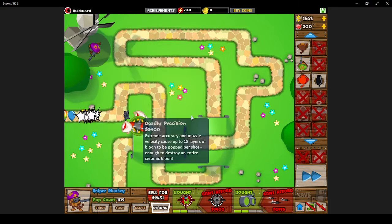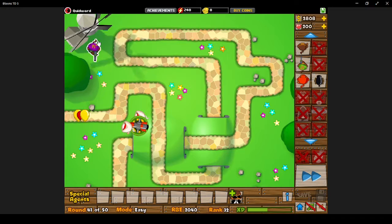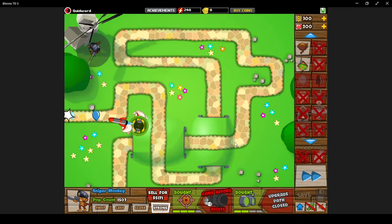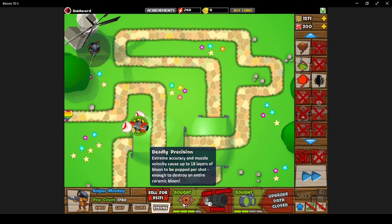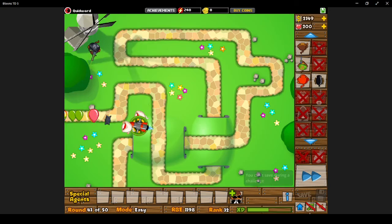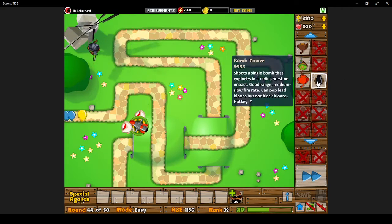I'm going to get Deadly Precision — this will really help with the ceramics, because they're starting to turn into a bit of a problem. The monkey army is working well. The sniper monkey should now be popping through 18 layers of balloon, enough to pop a ceramic balloon. I'm getting a little bit of experience here, but I'm not going to be getting into the crazier missions, so don't expect much.